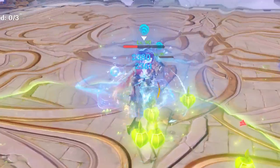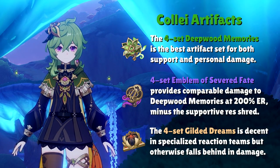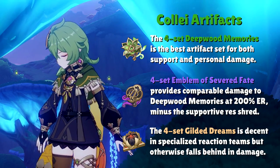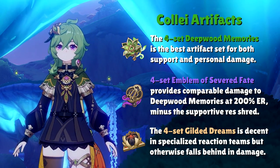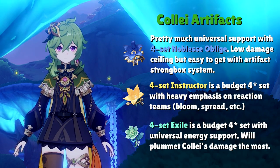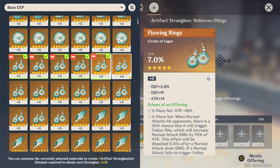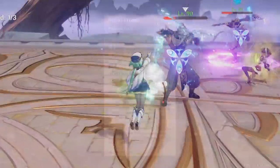If you want to bolster Collei's personal damage, your other options are the 4-set Gilded Dreams or the 4-set Emblem of Severed Fate. Gilded Dreams is decent but not as powerful as it is on Tighnari. At 200% ER, Emblem of Severed Fate solves Collei's energy problem and can come close to Deepwood Memories' damage output, though it has zero supportive capabilities. Other options like 4-set Noblesse Oblige, 4-set Instructor, and 4-set Exile are universal support options — Noblesse via the Strongbox, Exile for its universal energy mechanic, and Instructor for EM-based Dendro reaction support.